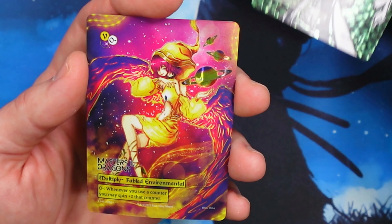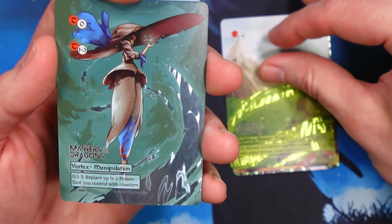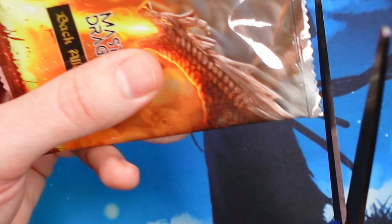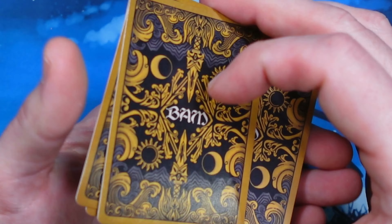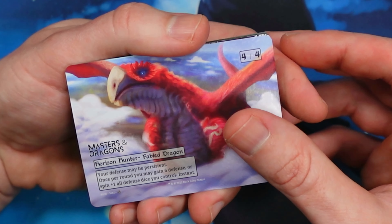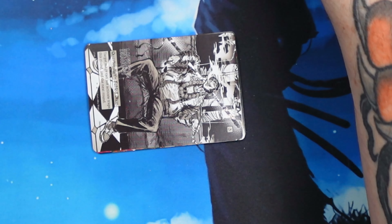Here we have a Growth Scale Psy. Multiply, Uplifting Melody, Uplifting Melody, Vortex, and Insanity. We have another Horizon Hunter. Interesting — I'll allow it. Let's go ahead and sleeve this up. I may be mistaken, but I do believe this is a lower population dragon.